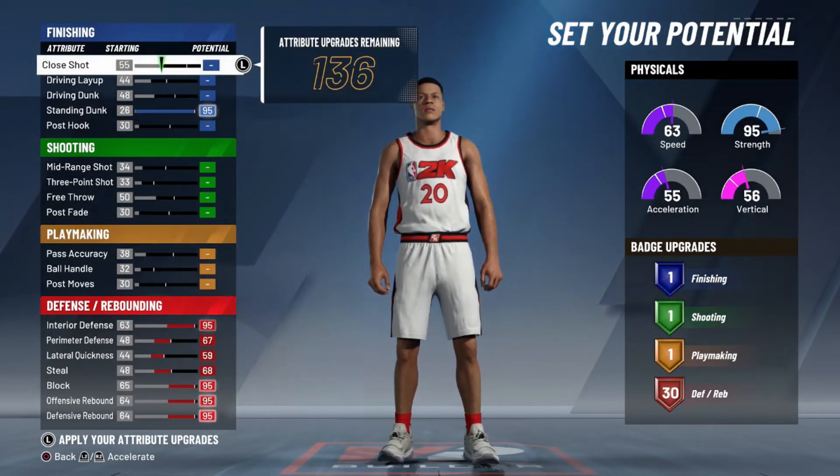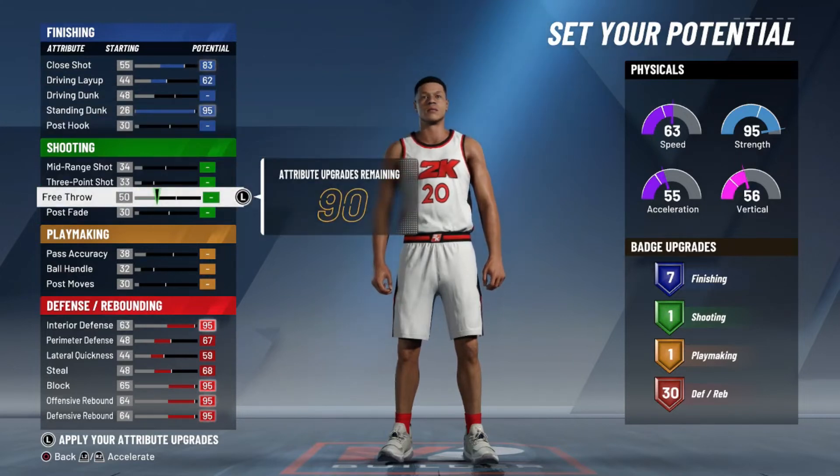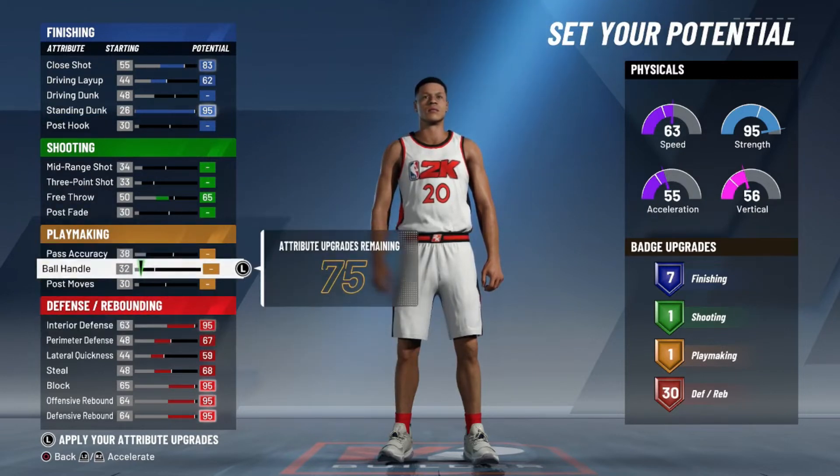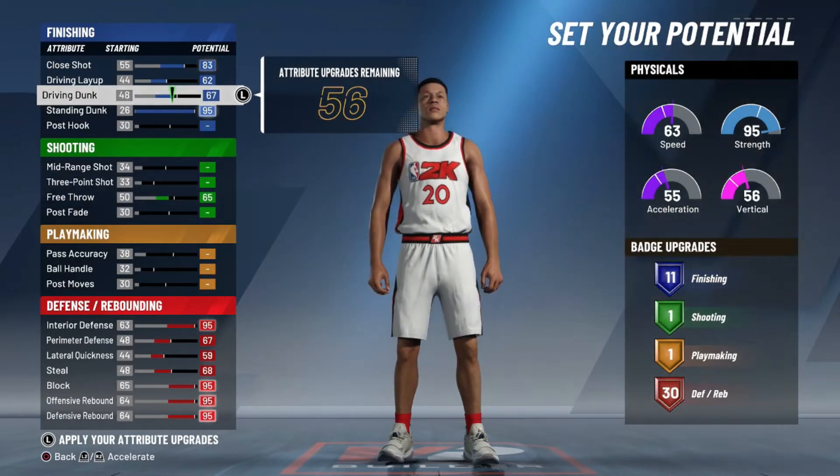I recommend maxing out your standing dunk to 95. You know how good that is? 95 standing dunk — that is amazing, really good. And the next thing I'd recommend is putting your free throw to at least 65 so you're not missing free throws.